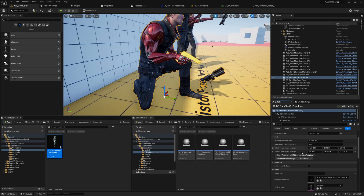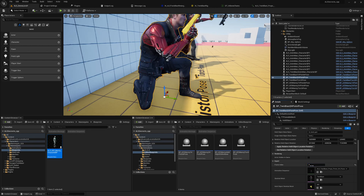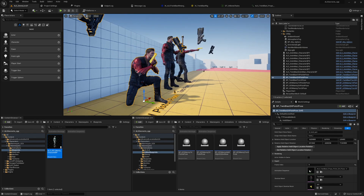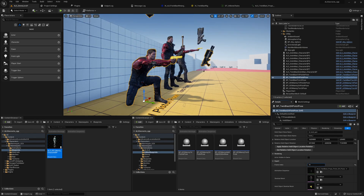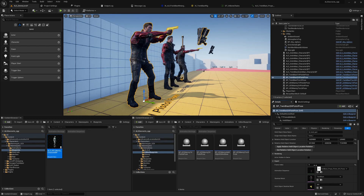Then you can say 'apply relative held object location and rotation to every frame of the animation sequence.' The animation sequence here is the two-handed pistol pose of ALS. We can also select the frame to check them during editor time, or fine-tune those bones if you have different requirements for your hand and bones.